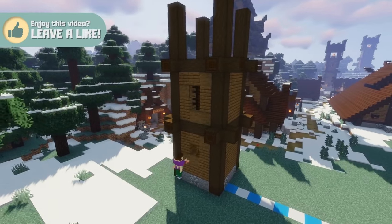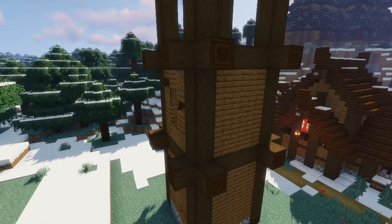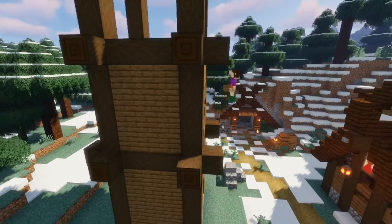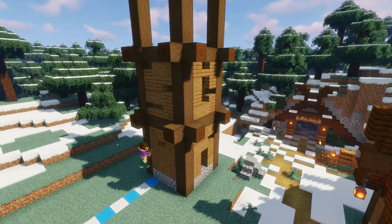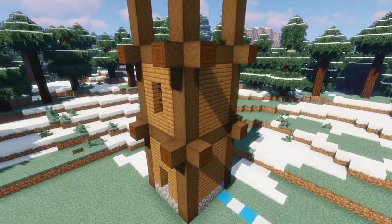To make those plain walls look more interesting, we're going to replace some of the spruce planks with horizontal stripped spruce logs and some spruce stairs to give texture and make it look like the structure has seen some action over the years. Do this all the way around each tower, but be careful not to overdo it.